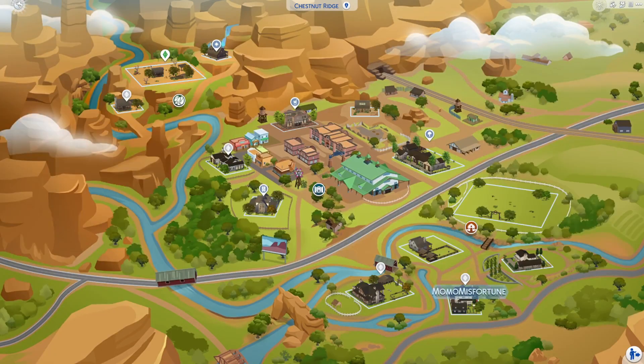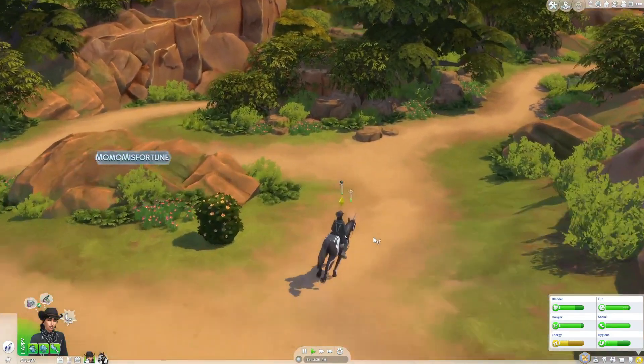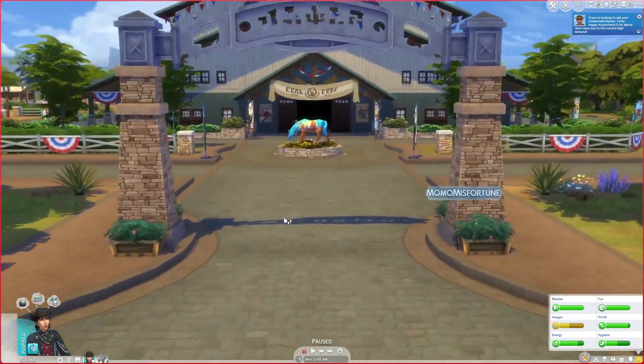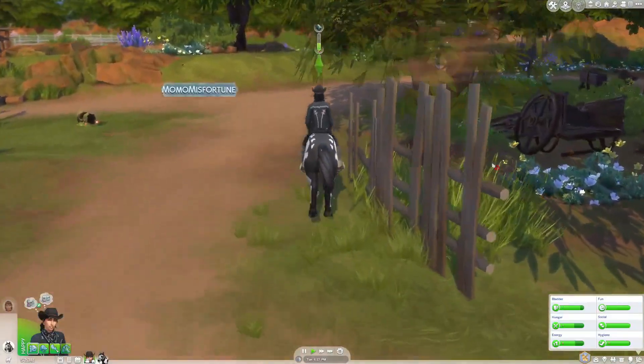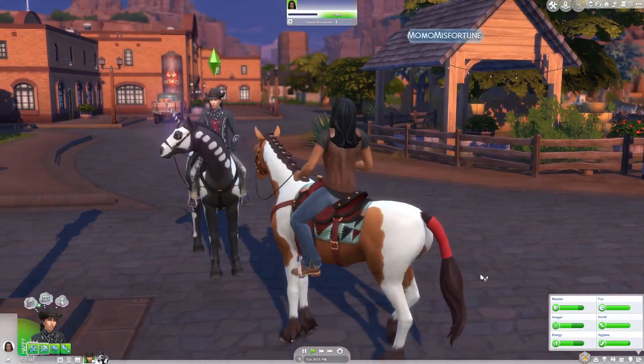The world of Chestnut Ridge has that classic western cowboy town vibe. You can ride along horse trails in Galloping Gulch, participate in horse riding competitions in the town center of New Appaloosa, or build the ranch of your dreams in Riders Glen. No matter where in the world you go, you'll see townies riding their horses around everywhere.